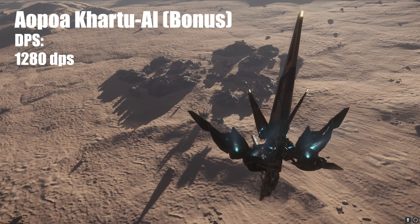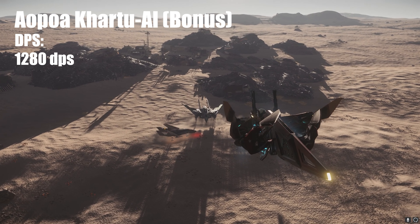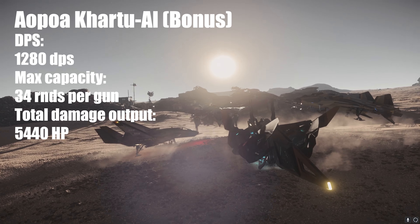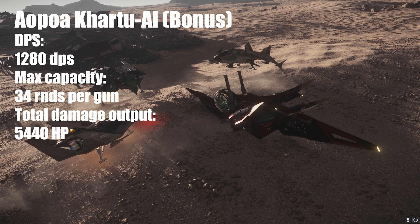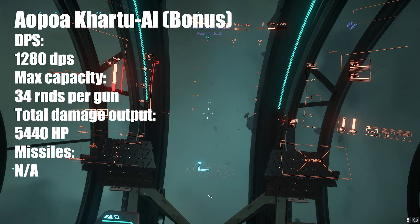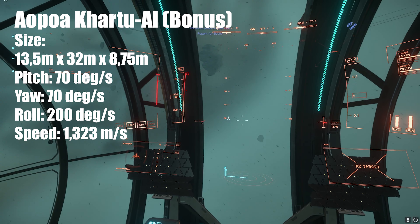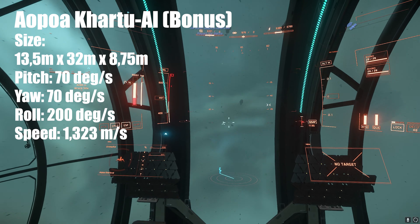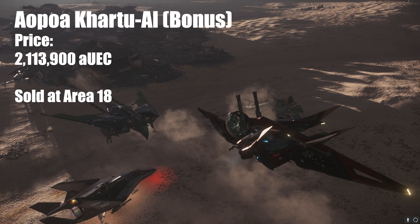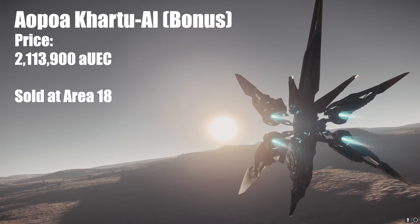My favorite ship in the game is the Khartu-al. It's a great ship, really good looking, I really love it — but it's not really good in combat. All that charm and verticality comes with a downside: its whole cross-section is the front section, so if you're PvPing, you're such a big target that you're really hard to miss. It doesn't have any missile racks, but it does have two size 4 hardpoints and two size 1 shields — pretty much like the Talon but larger and more janky. Its pitch, yaw, and roll rates are the best in the game currently, but your cross-section is so big that you really need to be a good and experienced player to be efficient with the Khartu-al.